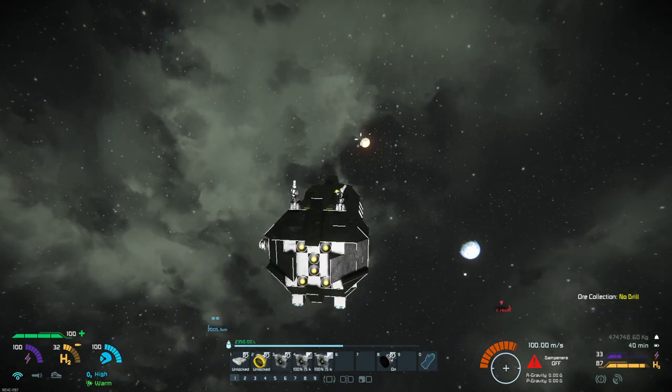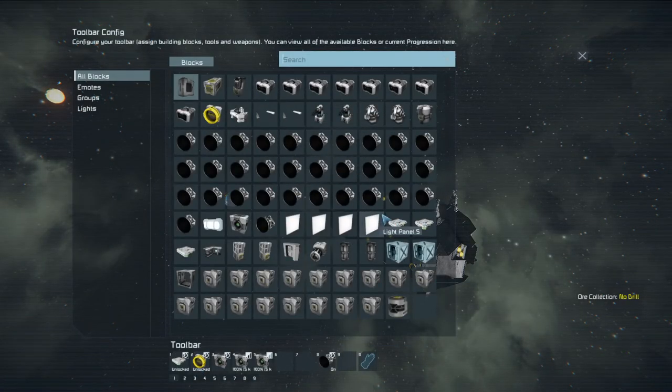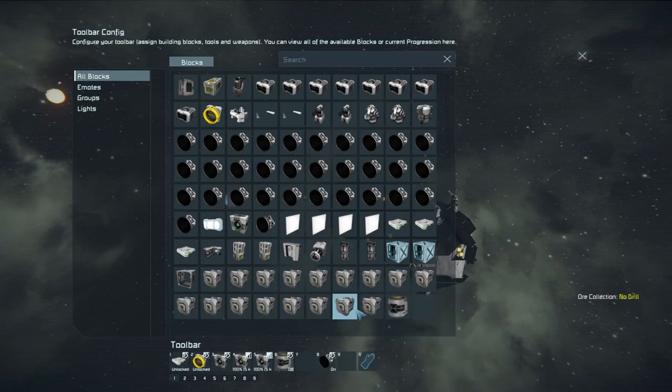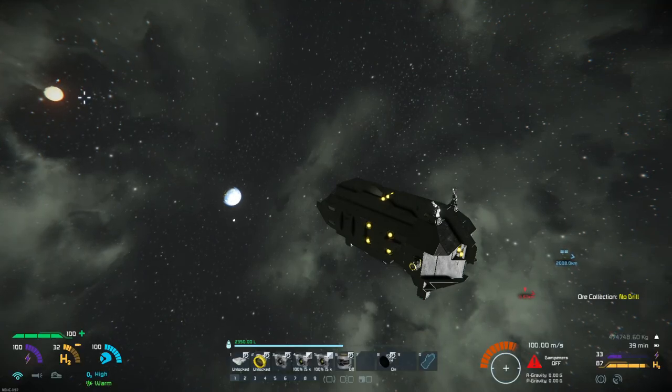What's taking up so much of our power? We're at 33 power with 39 minutes remaining. I know what it is - the jump drive is charging up. It's at 81 percent.